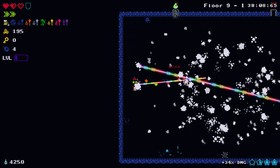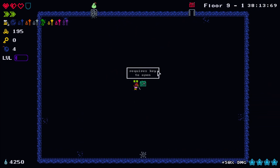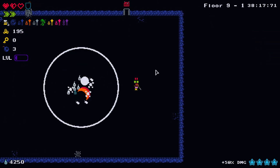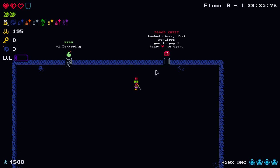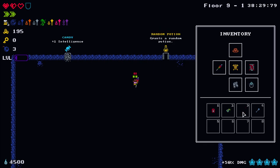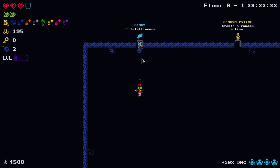I don't have a key to open this chest - you can use a bomb but you don't get the full rewards, just minor stuff instead. I don't want to pay blood to open this door. Let's re-roll and go for the candy - I've got a bomb to open that.